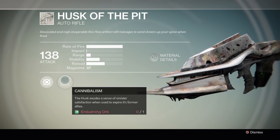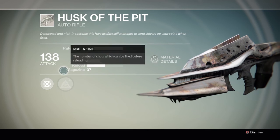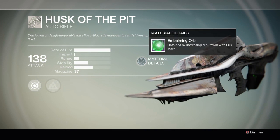To upgrade it, once you have enough — which is like 500 Hive killed with it — you gotta go to Eris and get the embalming orb, and then you can upgrade it. It becomes a totally different weapon. You obtain the embalming orb by increasing reputation with Eris Morn.